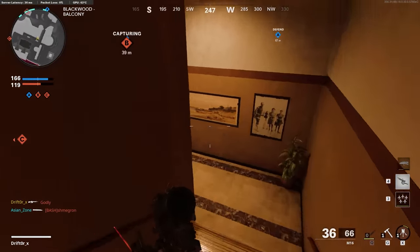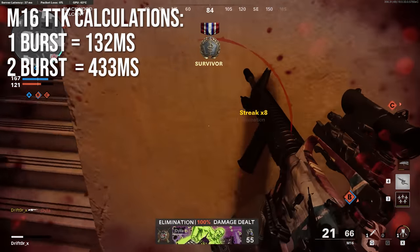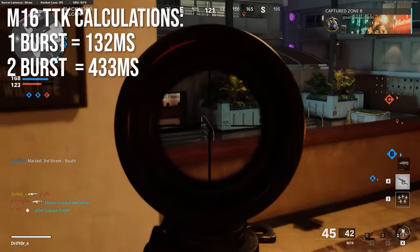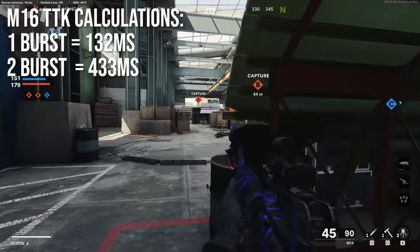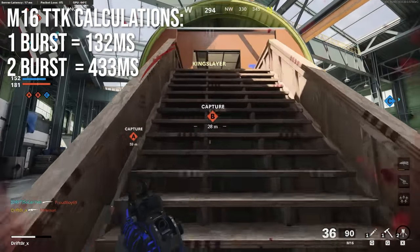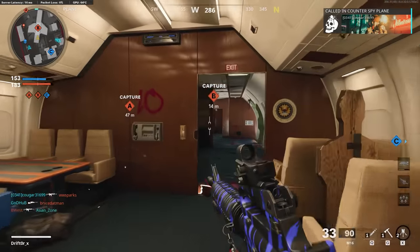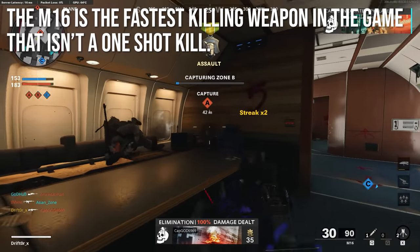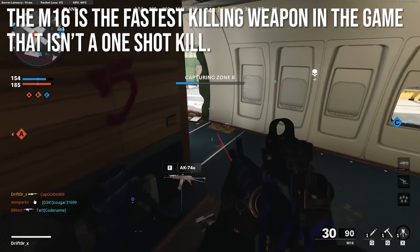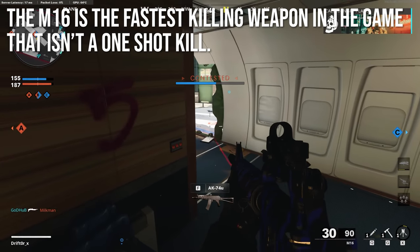The one-burst TTK is 132 milliseconds, which is just deleting people — only a couple of frames. If you need two bursts to kill, that's a fair bit slower at 433 milliseconds, which is on par with some of the slower-to-average killing weapons. But the M16 is the fastest killing weapon in the entire game that is not a one-shot kill. If you are within that one-burst range, this will kill you faster than anything except a shotgun, a quickscope, or maybe a knife.